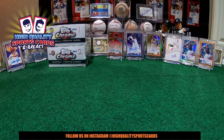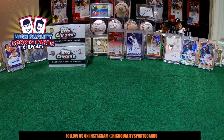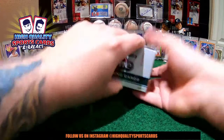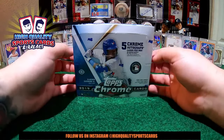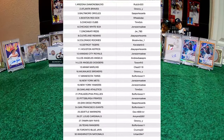Welcome guys to The High Quality Breaker channel. Welcome one more time to the show. Over here at the table, we have boxes one and two, the last two boxes of this case. The heat of the case should be inside these 24 packs on the table. Angel, please display the checklist on the screen. Check your name, check it out twice — everything has to be on point on that checklist before we start this break.